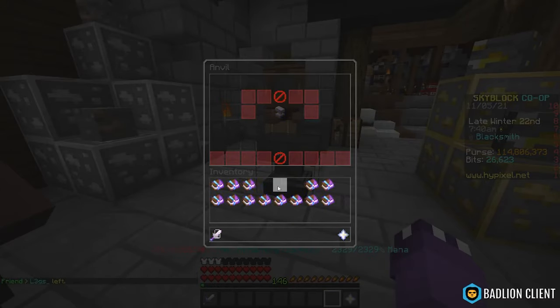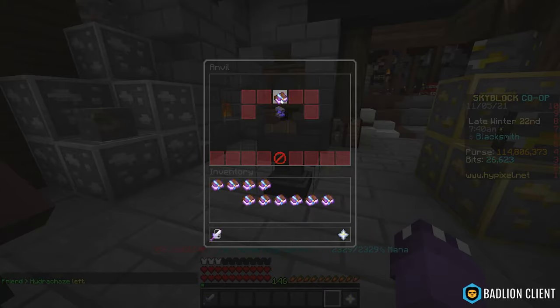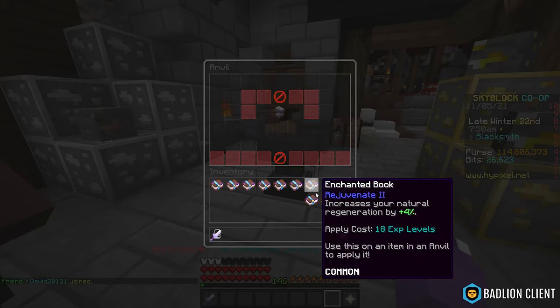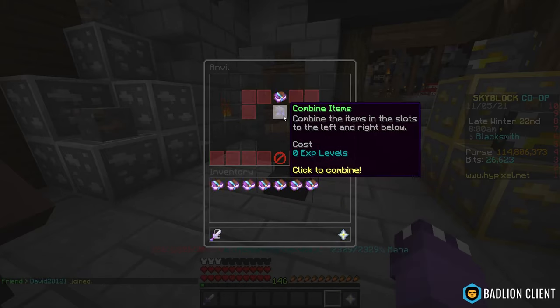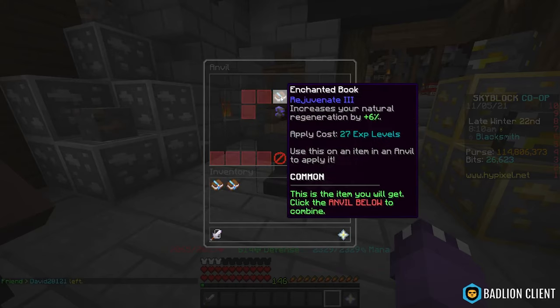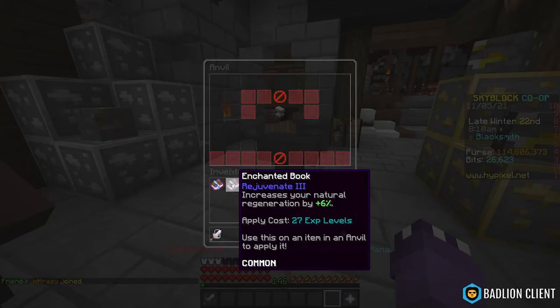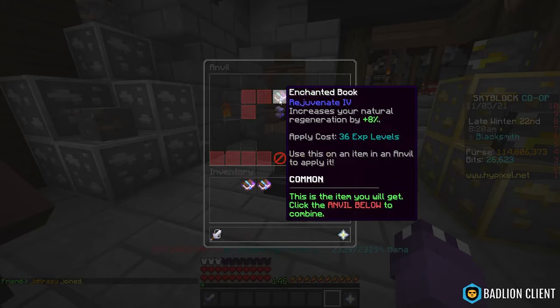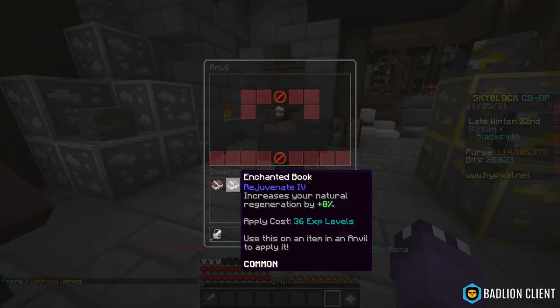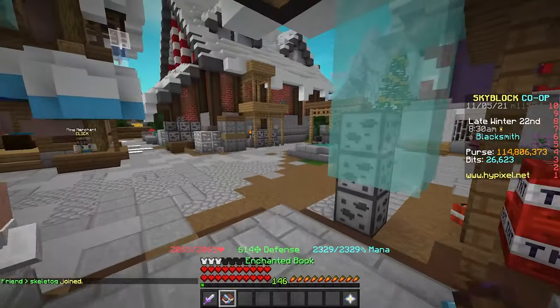The reason you can do this is that combining Rejuvenate books in the anvil does not cost any experience, so the only expense is buying the books. You need 16 tier-1 books total, and we paid only 400,000 coins for them. An alternative strategy is to look for good deals on Rejuvenate 2s and Rejuvenate 3s and do the math to see if it makes sense — that can also be extremely profitable.